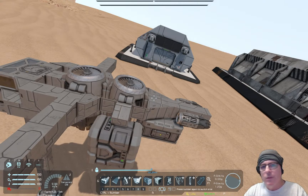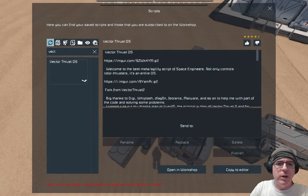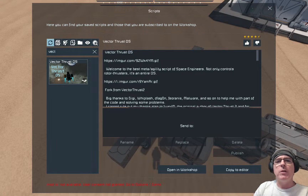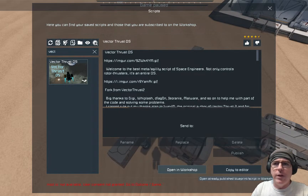The script is called the Vector Thrust OS — it's available on the workshop. It's not mine. As long as you build your ship with the thrusters on the nacelles, you load this in and it works pretty much plug and play. You do need to read the workshop description — there is a command you need to put on your hotbar.